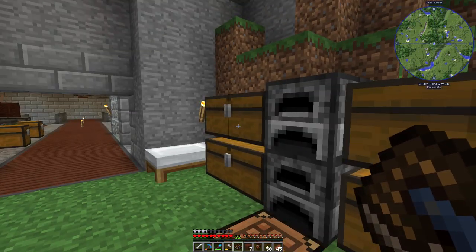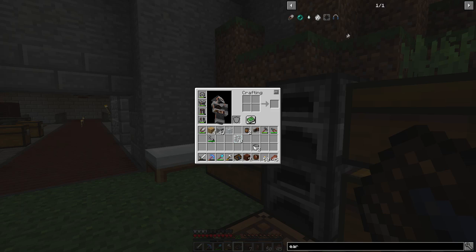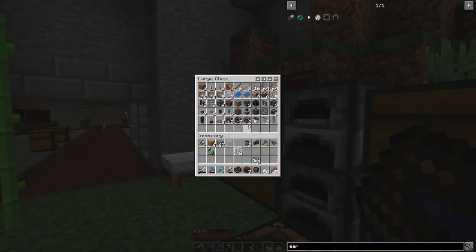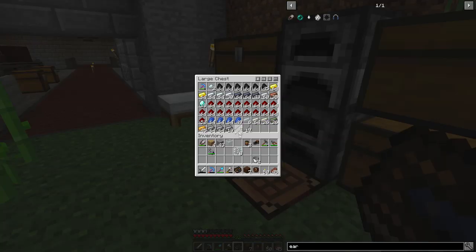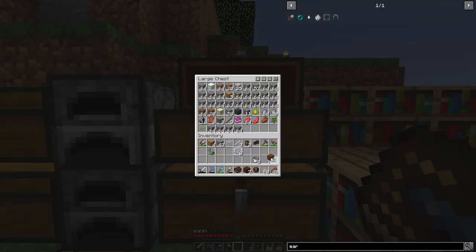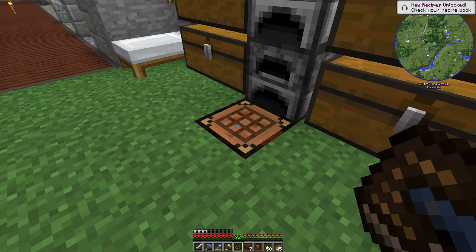Before we jump into that, we're going to make one last thing — earmuffs, or ear defenders. You can make them in different colors. It's going to require three iron rods and two pieces of wool. We have steel rods and three iron rods — awesome, we have all we need. We'll use brown wool because we're very fancy. And there we go — we have ear defenders!